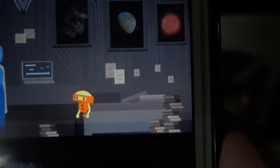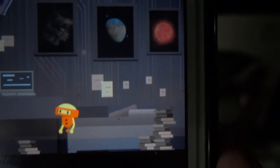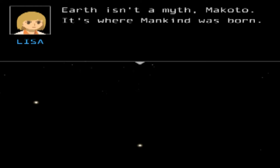The game is about a character called Emeth who is determined to find a planet just like Earth, because the human race is vanishing quickly and we need a new planet to survive.